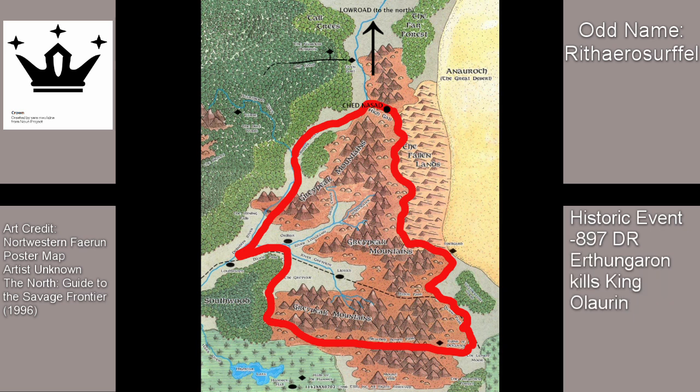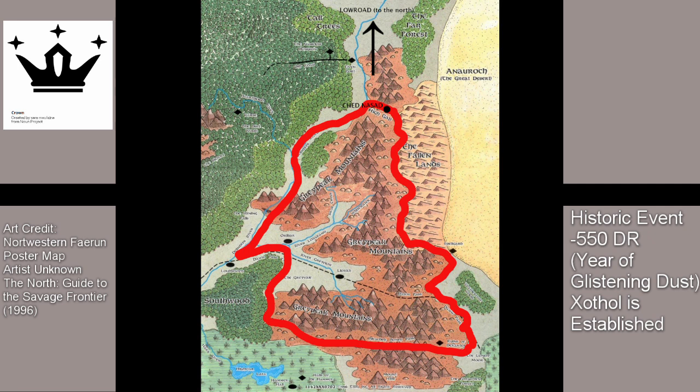In negative 897 DR, the deep dragon Urthungaran killed King Olaren, known as the greatest hero-king of Amarindar. This deep dragon did lair in the Great Peak Mountains but is currently deceased. In negative 550 DR, known as the Year of Glistening Dust, King Azkildar III established the secret arcane college of Zothul. One of the chief goals of Zothul was to develop protections against the magically gifted Netherese should they ever attack.